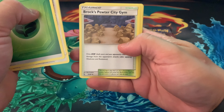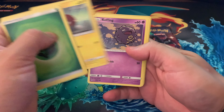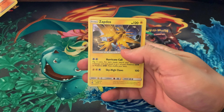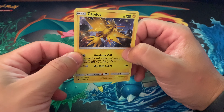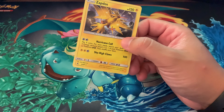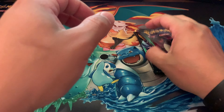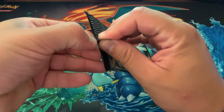Chansey, Brock's Gym, Giovanni's Exile, Pikachu, Voltorb, Koffing, Cubone, Geodude, Sabrina's Suggestion. Nice — a hollow Zapdos! Zapdos is one of my favorites out of the original legendaries. He just looks like a warrior. I like Zapdos, then Articuno, and Moltres is my least favorite — he looks like a chicken on fire, doesn't even look mean at all in my opinion.